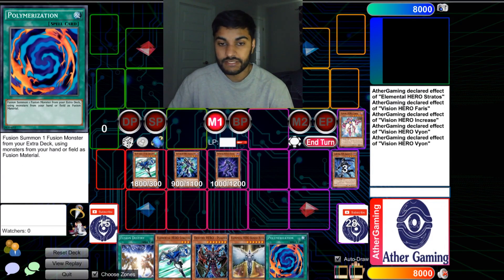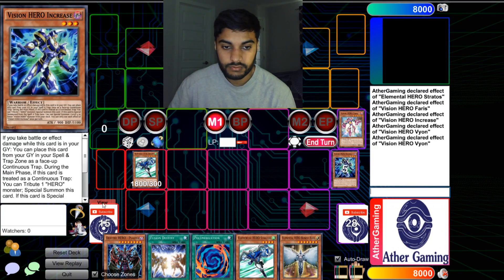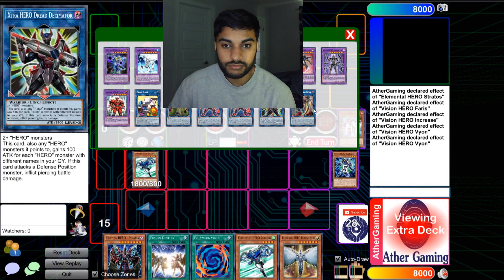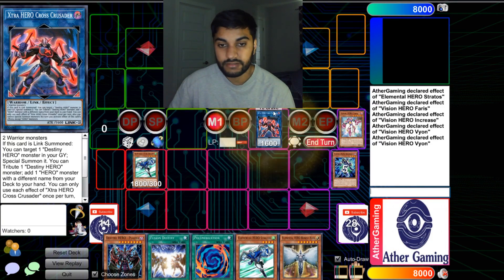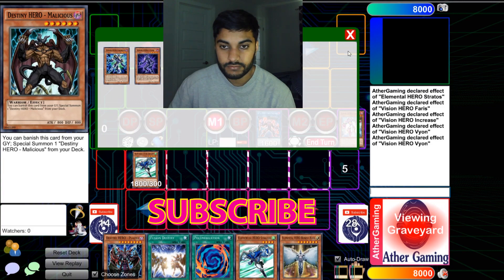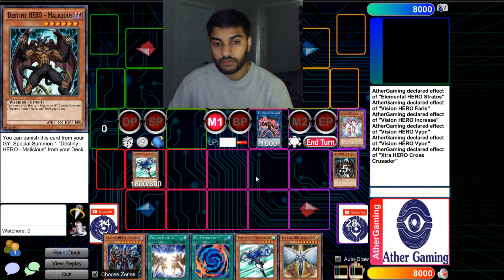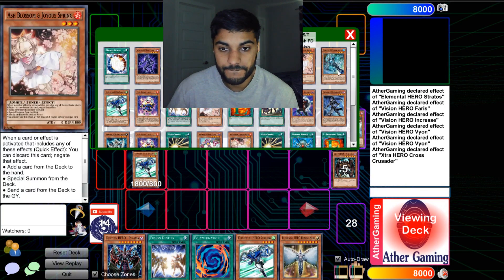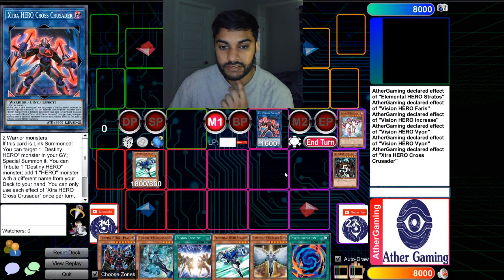From here, we're going to go Link 1, Link 2 into our Cross Crusader. Cross Crusader's effect is going to trigger, getting us Mali. Now we're going to use Cross Crusader's effect: tribute — trippy Mali. Then use the effect again: special summon Mali, Cross Crusader's effect triggers again — add another hero monster. I'm going to go ahead and get a two-zero star hand, perfect.